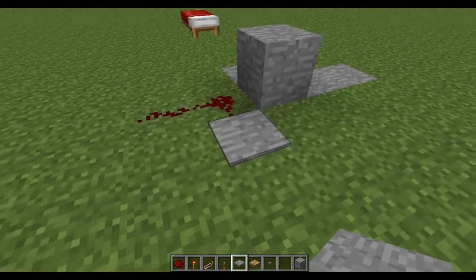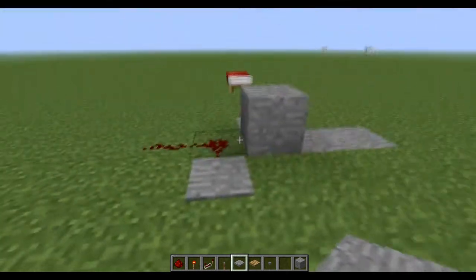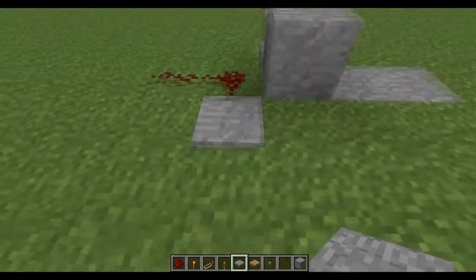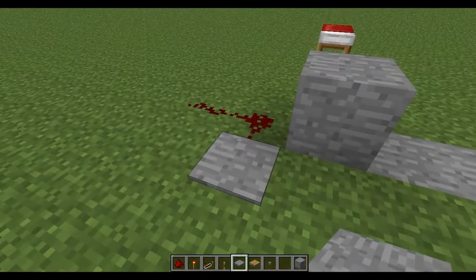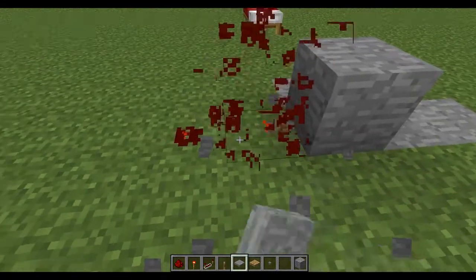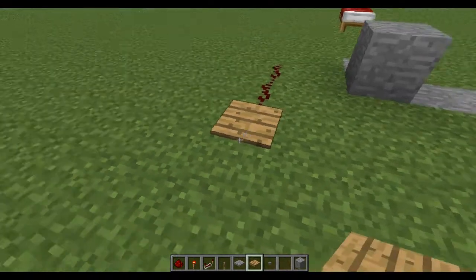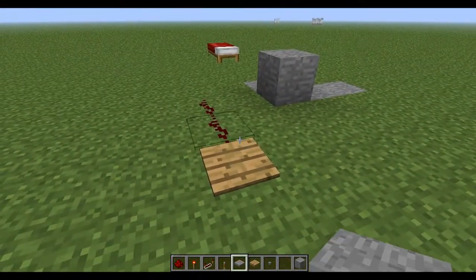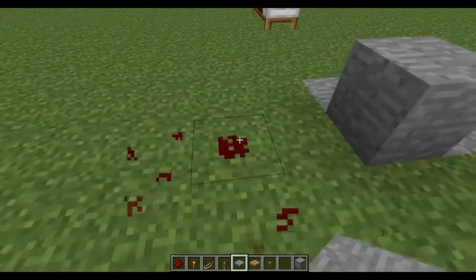Next we have pressure pads. A stone pressure pad can only be activated by a unit walking over it — a mob like those sheep over there, or myself. If I try to drop something on it nothing will happen. A wooden pressure pad, however, can be activated by walking over it, a mob walking over it, or by dropping an item on it — very useful for redstone creations.